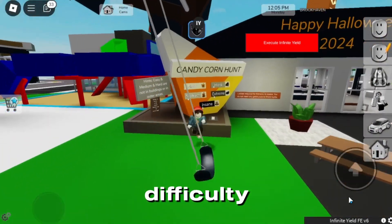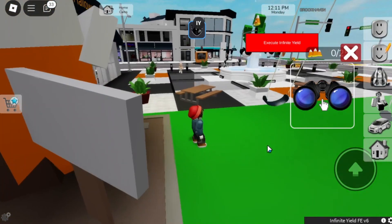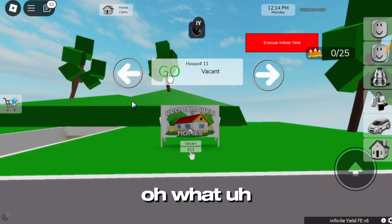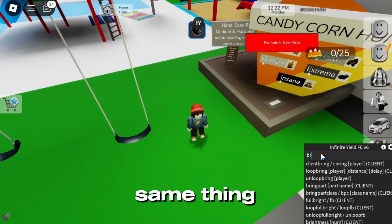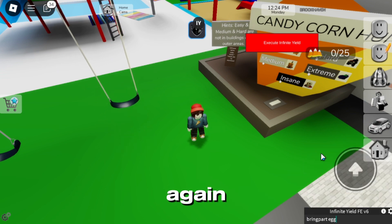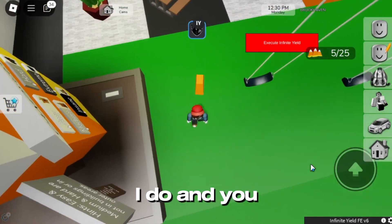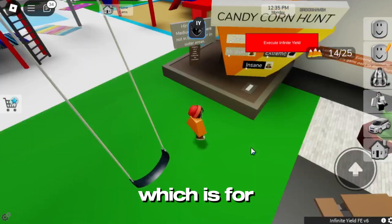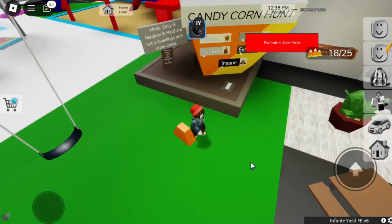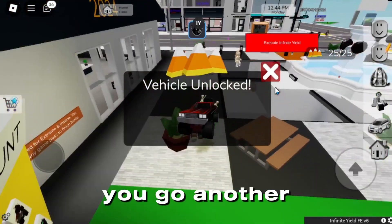Let's try for that one. Just do the same thing and do that over and over again. The script is so easy to use — just do what I do and you get all the rewards, all the things, which is for the Halloween candy corn. There you go, another vehicle unlocked!